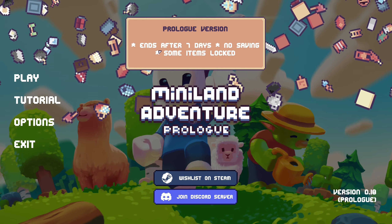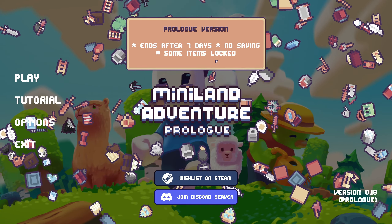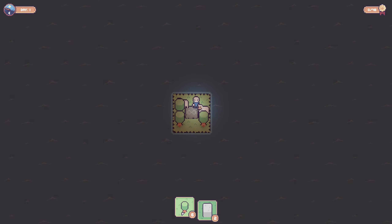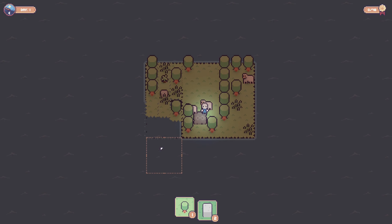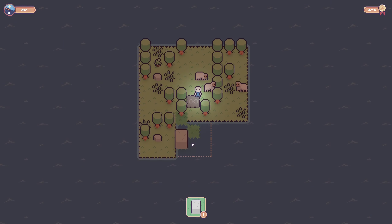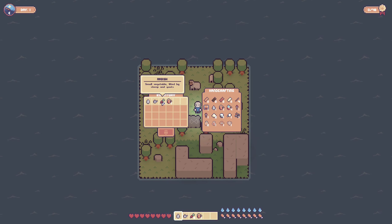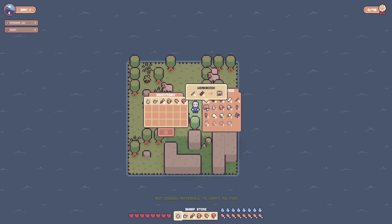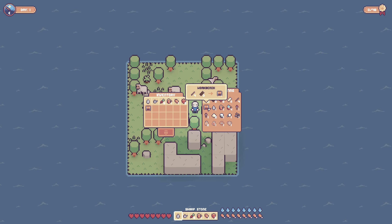The prologue version ends after seven days — you only have seven days in game, you can't save, and some items are locked. But that's okay, we'll try it out. We start on this tiny island and have to use the tiles to build out our starting area. We have a sharp stone, a stone watering can, radishes, and a cup. We got logs, and we need standard planks. We made the plank and the stick and now we can make a workbench.